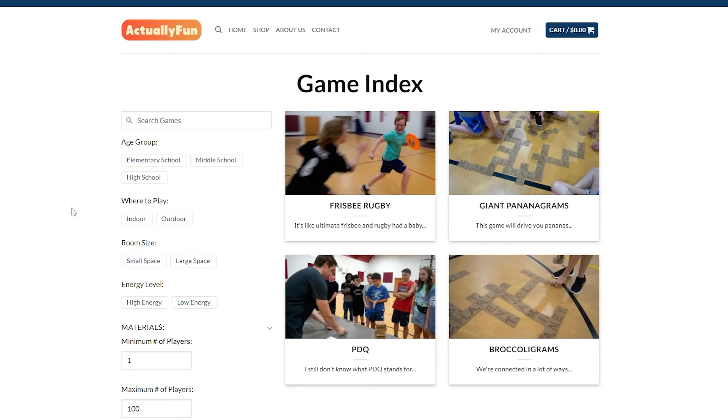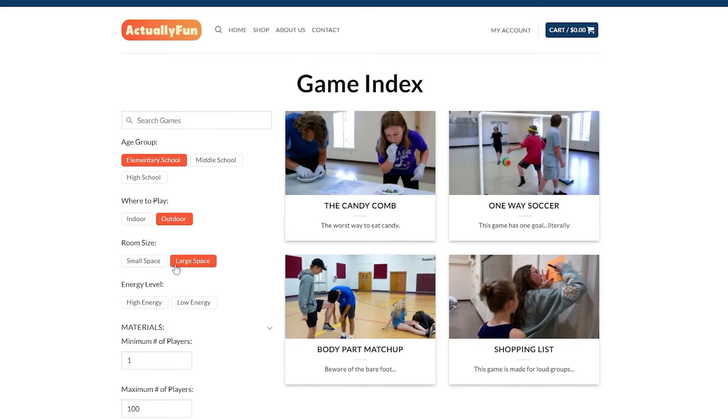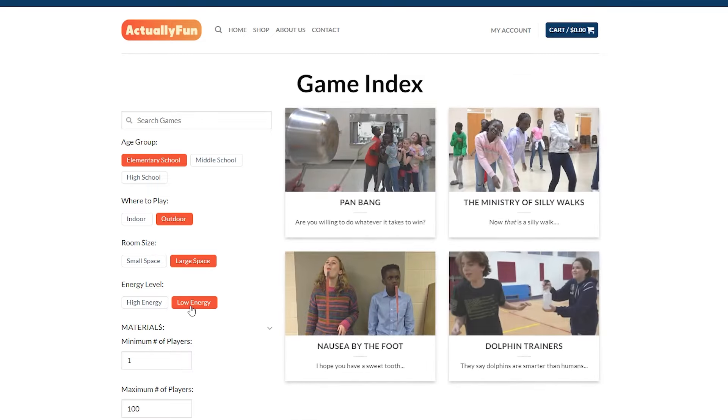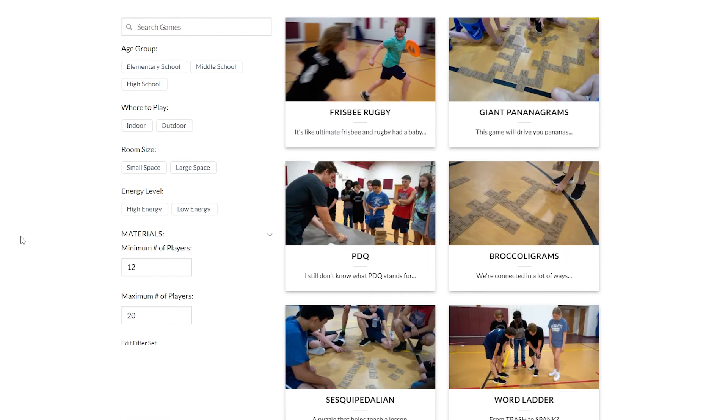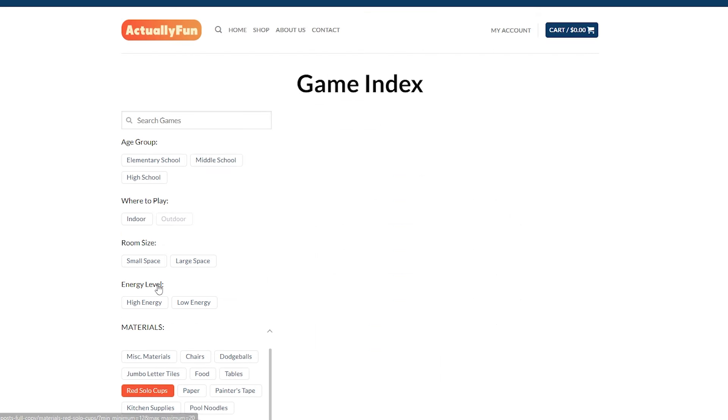Of all the tutorials we've posted so far, if you had just these eight items, you would be able to play four times as many games as if you didn't have any of them. We still wanted to make finding the right games for your group as easy as possible, so I want to introduce our newest free resource: the Game Index. This tool on our website allows you to filter countless games to exactly fit your group's criteria. You can select your group's age, whether you want indoor or outdoor games, how large of a space you meet in, the energy level, and how many people are in your group. You can also go to the materials section, select what you already own, and you're immediately ready to run every game.